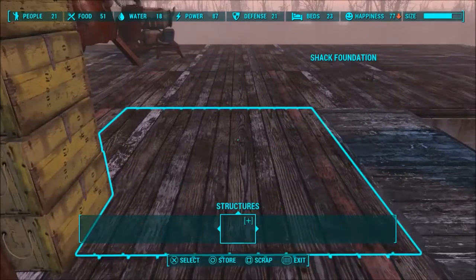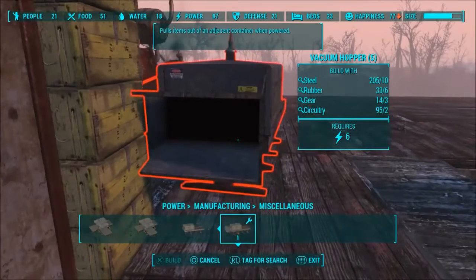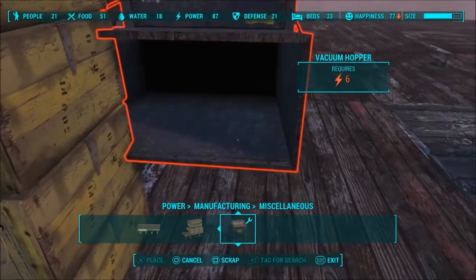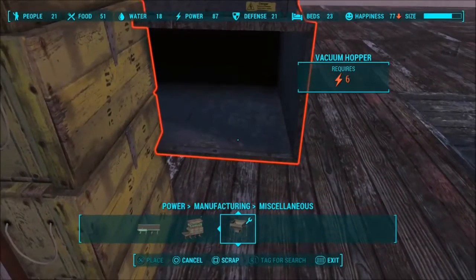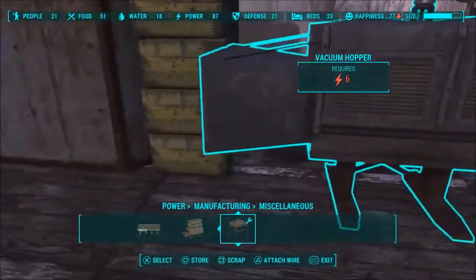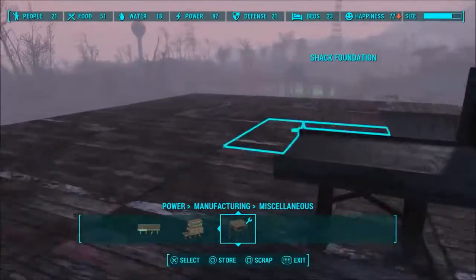On this side, we're going to go all the way over to manufacturing, miscellaneous, and grab a vacuum hopper puller. This part may take you some time to get right because it really has to be clipped into the boxes, but not too much. It also can't be too close to the door. You want to make sure it's nice and straight as well, because that'll affect your entire assembly line. I think right about there will work just fine.